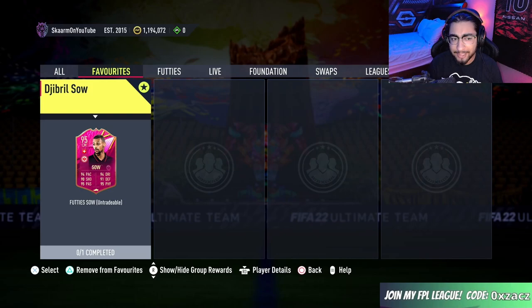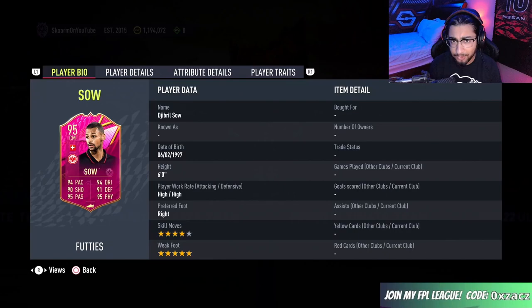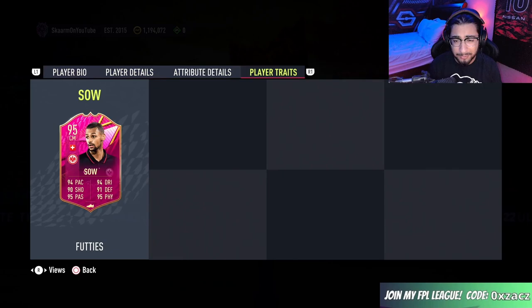What is up guys, it is Skarm, and for today's video I'm going to be completing the Footies SBC for Jabriel Sal. This guy had an insane card during the Winter Wild Cards promo, and overall just insane upgrades. He's six foot tall, high work rates, right-footed, four-star four-star five-star.